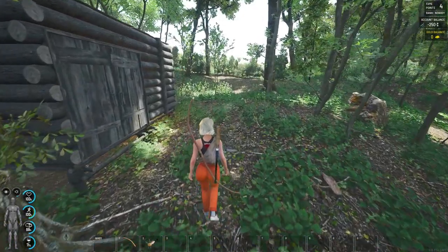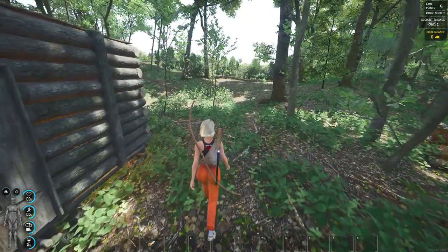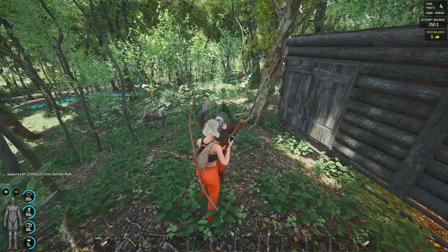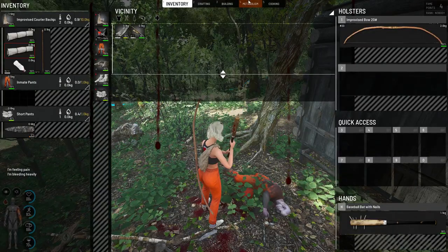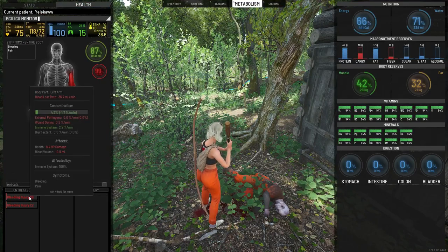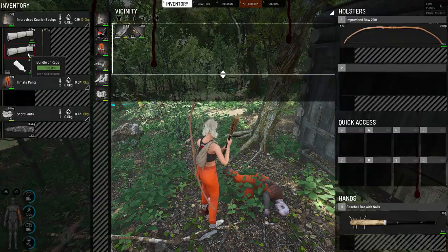In this video we'll be going over how to properly bandage wounds and cure infections in Scum. We'll head over to the metabolism section, go to health, and we have two C2 bleeding injuries.